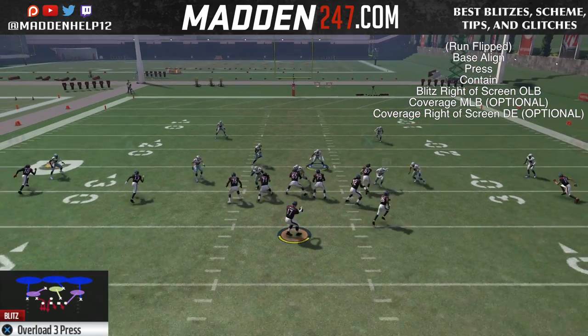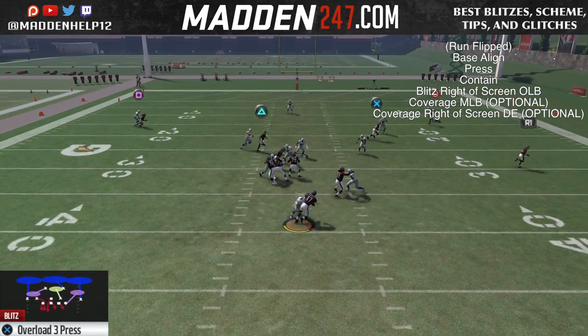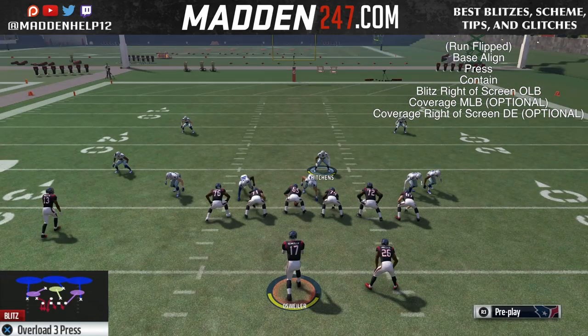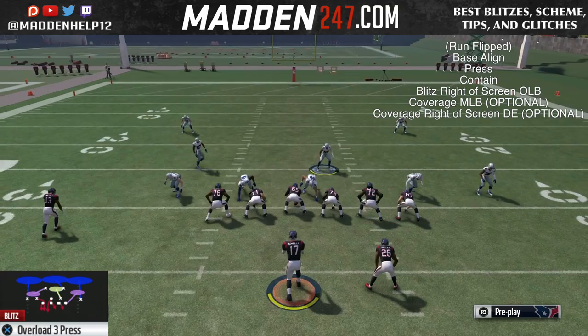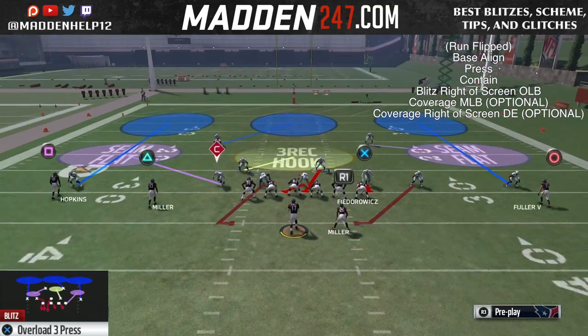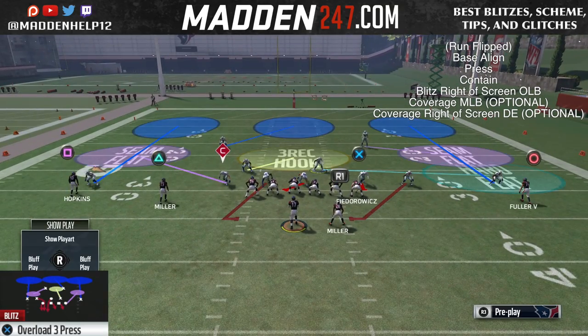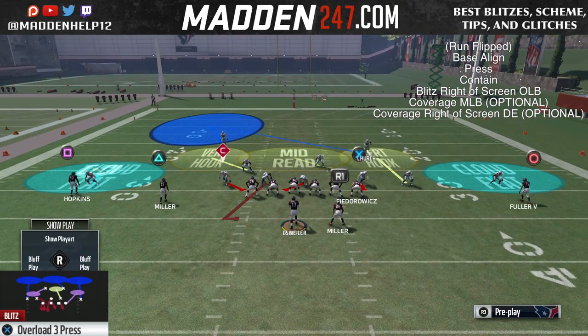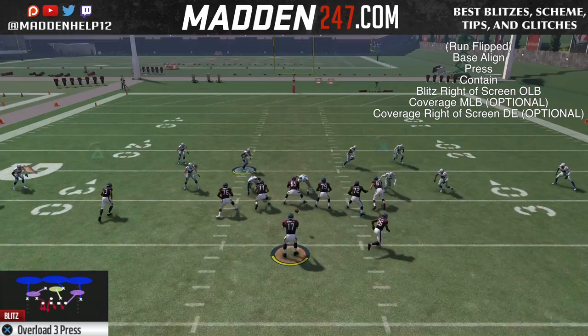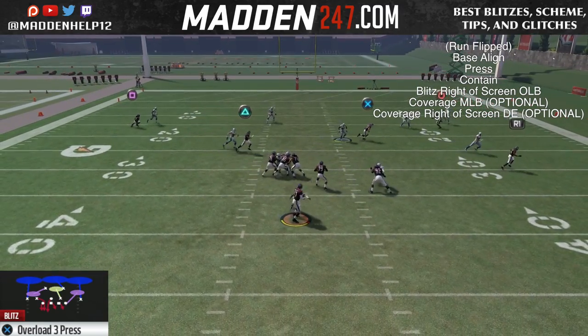It's going to be unslideable. What you want to do for the setup is to base-align, press, QB contain, and then you want to re-blitz the right-of-screen outside linebacker. Now you can put the middle linebacker in a hard flat or man him up on someone — that's totally up to you. You can also bring these safeties down into the box, and if you like, you can coverage the left-of-screen defensive end as well.